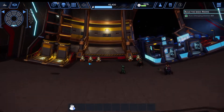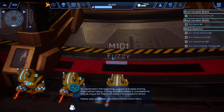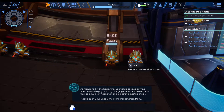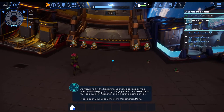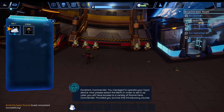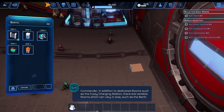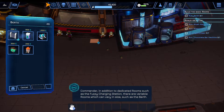What are they saying to me? So the fuzzy is... [In-game]: In the beginning, your job is to keep arriving alien visitors happy. A fuzzy charging station is unsuitable for this, as only a few aliens will enjoy a strong electric shock. Please open your base simulator's construction menu. Excellent, Commander. In addition to dedicated rooms such as the fuzzy charging station, there are variable rooms which can vary in size, such as the berth.